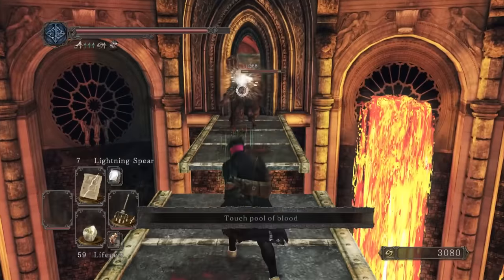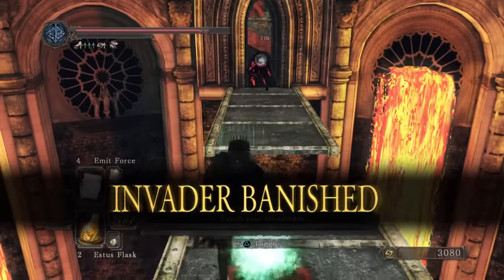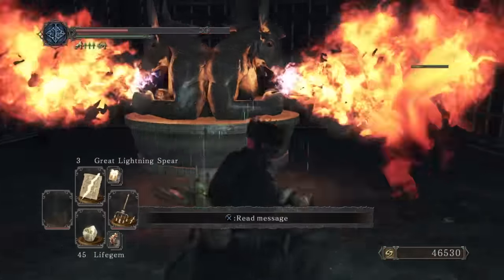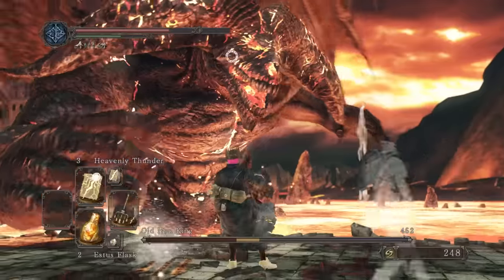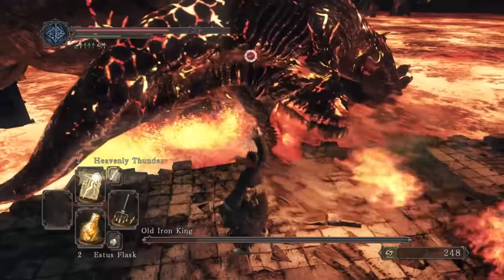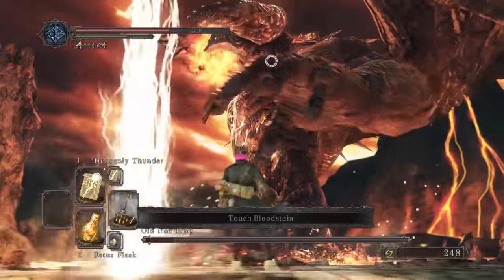Let's hope it's the same for his DLC counterpart. First try. I then cheese my way through the next part of Iron Keep, furiously foiling a Forlorn and this red phantom near the bonfire. I mean he actually just walked into the fire so it's not really my fault. Old Iron King continues to mislead as it doesn't look like he's made of iron or a day over 30, but in any case big target plus Heavenly Thunder equals dead.